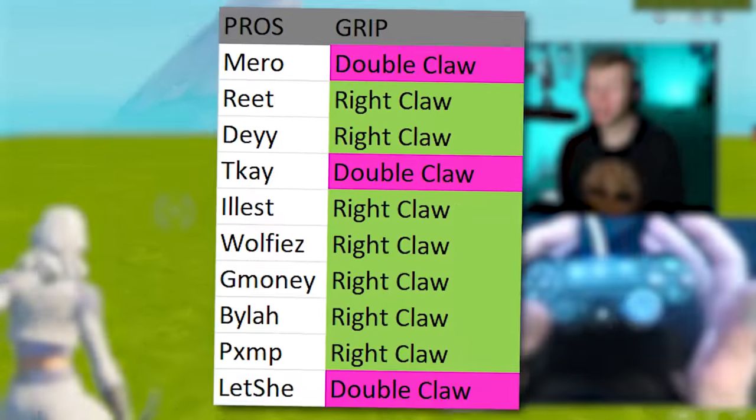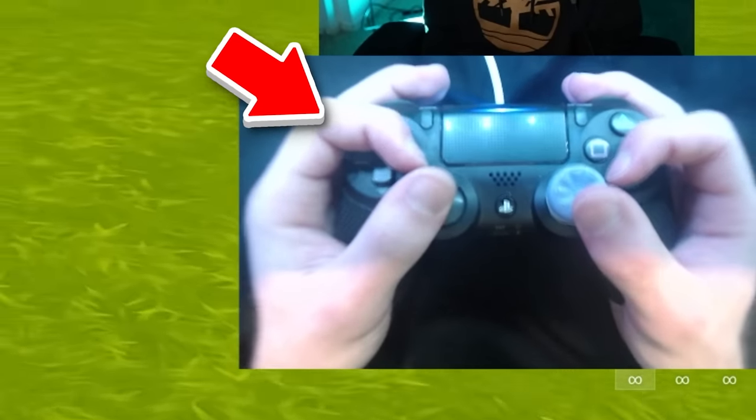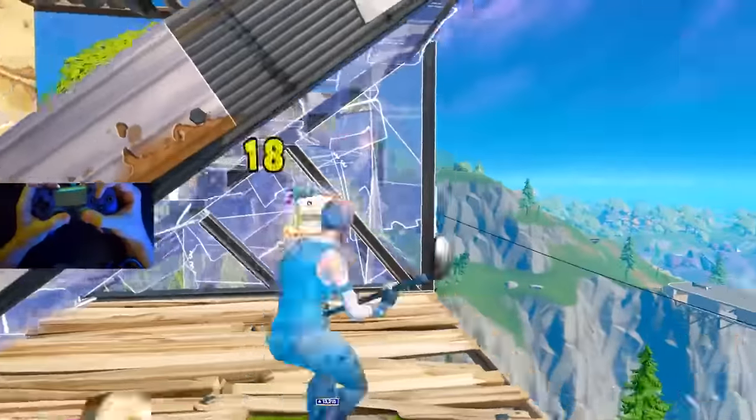If you name your favorite Fortnite player, there's a big chance that they use Claw. Claw is the name for a type of hand placement where you hold a controller leaving every single face button to be clicked by your index finger. It allows players to get really good at shooter games because their thumbs never leave the stick, so they're always ready to aim.